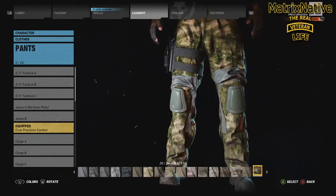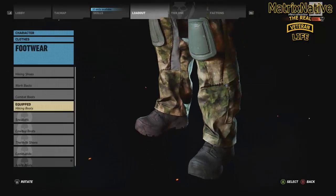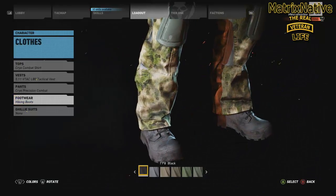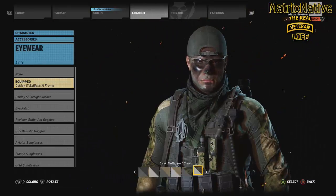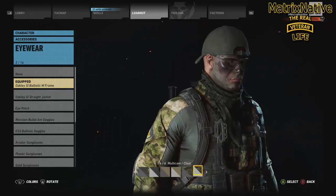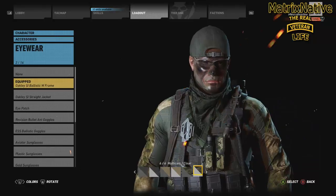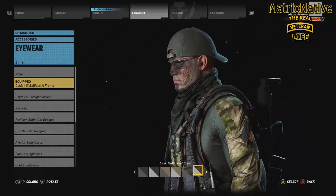Anyway, you can go with either one. I'm going with the Cry Combat because they're so comfortable. Footwear: we're going to go ahead and keep it real with the hiking boots — go ahead and throw those in the black. Ghillie suits: obviously none. Accessories, eyewear: I'm going with the Oakley SI Ballistic Inframe. I'm going to put those in the 6.6 Multicam Clear.